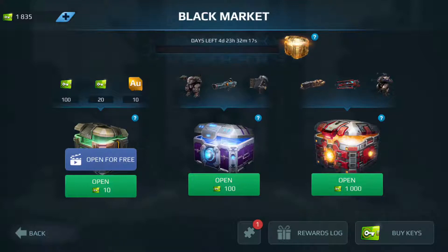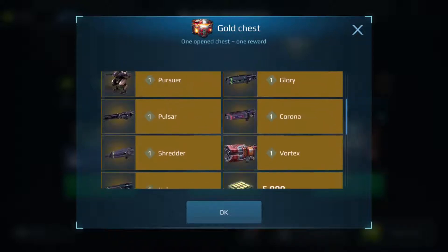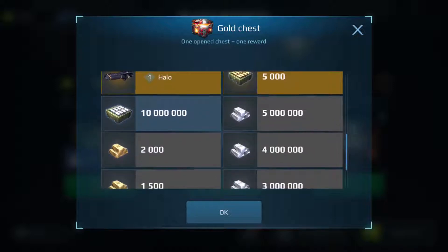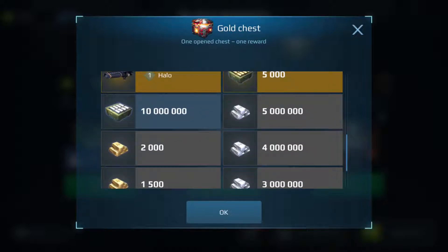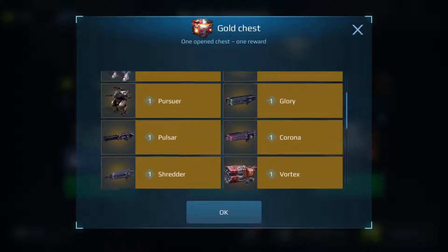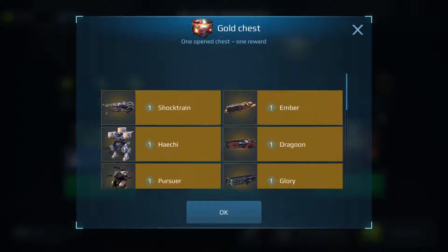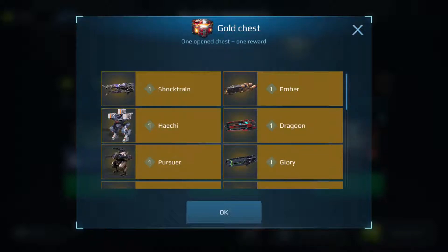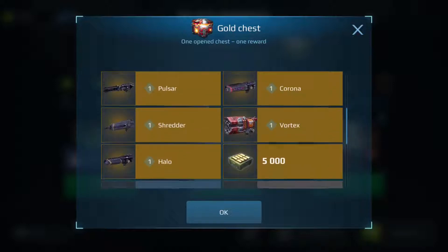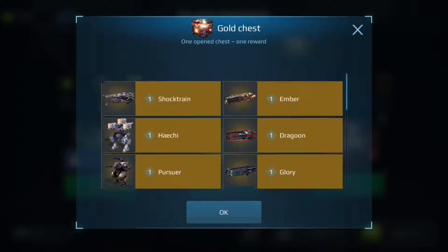Let's go back and open up one gold chest and see what we get. Looking at the contents of the gold chest — honestly there's not much here I want. I'd take the 10 million silver just because I'm in desperate need of it. The 5,000 gold would be nice, but beyond that I wouldn't mind either another Corona or another Halo. I don't have a Heishi — it'd be nice but it'd be another bot I'd have to level up without any weapons for it. I have enough Shredders and Pulsars, I have two Glories, I don't need more Glories or Droons.